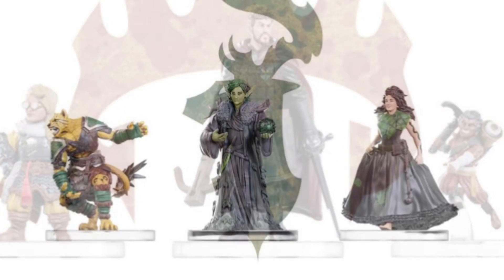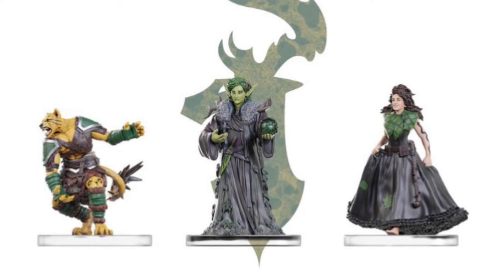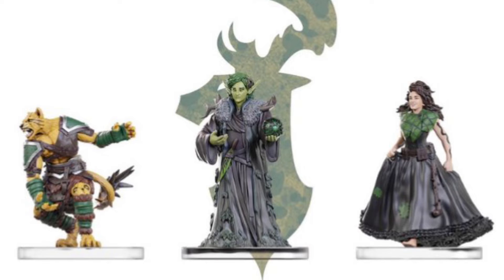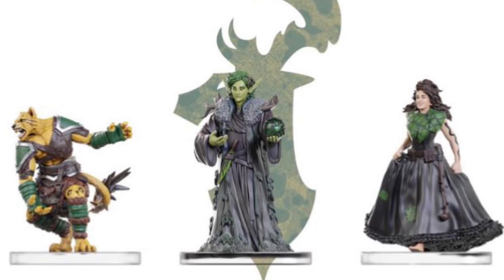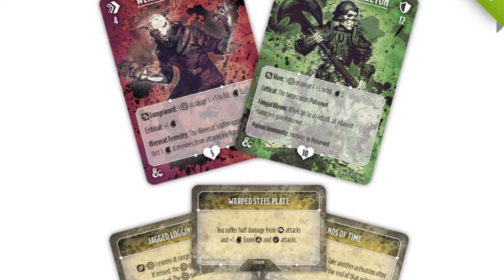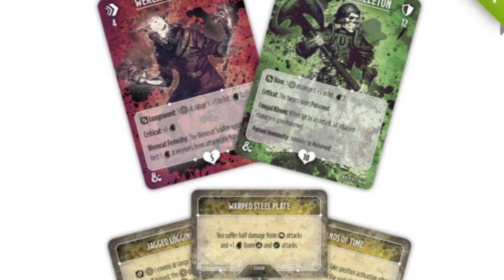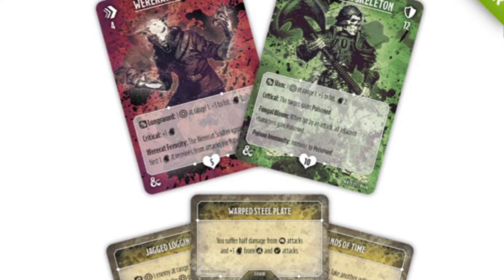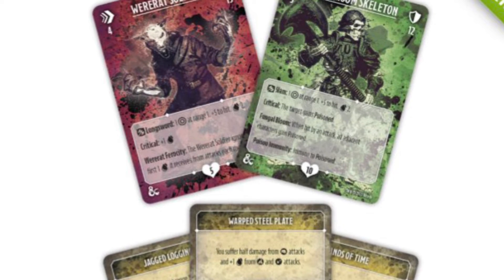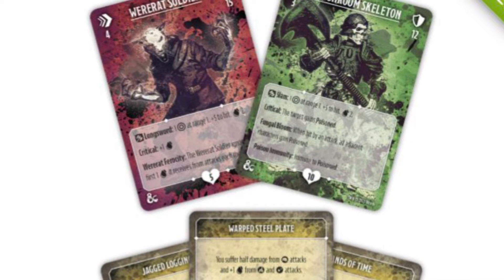Next up we have the Emerald Enclave, and it looks like their trio of miniatures includes multiple non-human species, which I think is going to be pretty fun to play with. Here's a look at some of the associated cards — there are two creature cards, one is a were-rat and one is a skeleton. I have to assume someone has the ability to summon a skeleton, and maybe another character is actually a were-rat who can lose control and become a creature within the game.